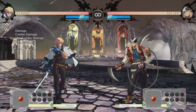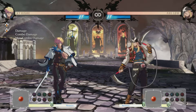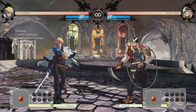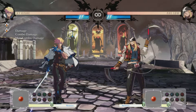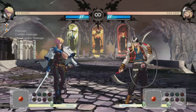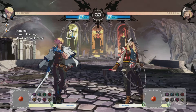Hey guys, so following the positive feedback from the last video, I wanted to make another quick one showcasing universal mechanics that aren't shown or taught in the game's tutorial or challenge mode. I was watching this clip by Arterius — he was playing with his Axel, you guys know him, he's playing at a high level — and he was facing a Zato player who did this exact technique that we're going to look at today.